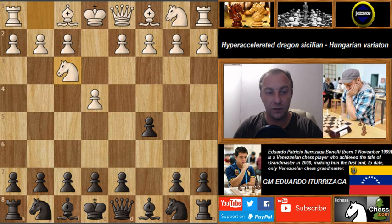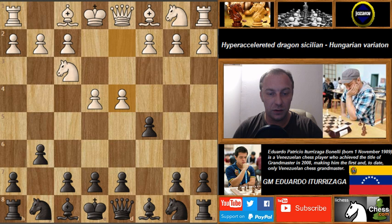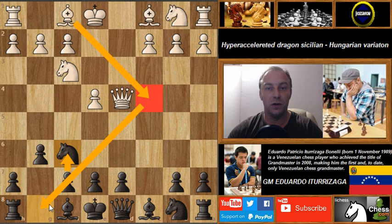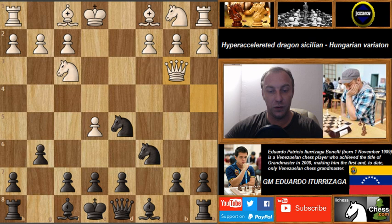The moves are: e4 c5, knight on f3, then g6 — notice we don't play with our knight or any other piece, we are hyper-accelerating the development of our bishop. We have g6, d4, c takes d4, and now queen takes d4. We have knight on f6 — note that f6 is not good because of bishop to c4, which prevents castling. We continue with e5, knight on c6, queen to a4, knight on d5, and now this move queen to b3.